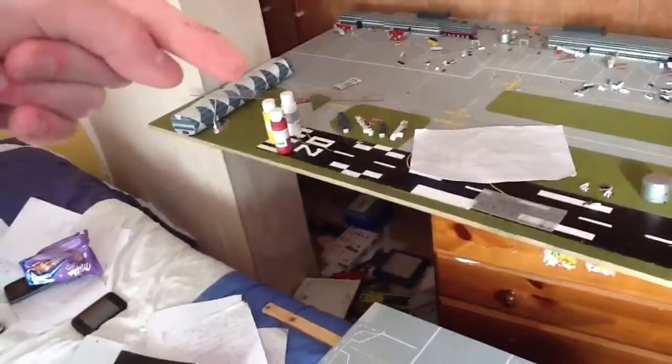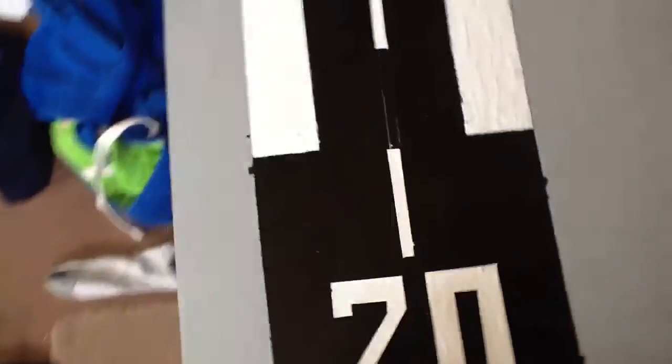And then for the runway itself, specifications. Length — it's however long you want it really. I did mine the way I did because when I did the lighting, I wanted some landing lights going along that way. In terms of width, I did mine at twelve and a half centimetres, because that's around about the same scale as Heathrow. Twelve and a half centimetres wide. As I said, width and length don't really matter.